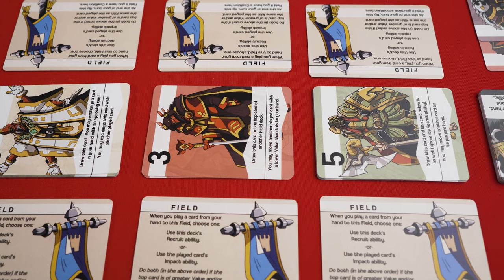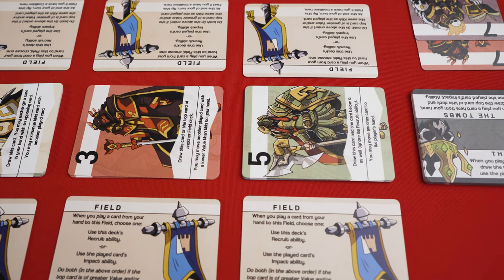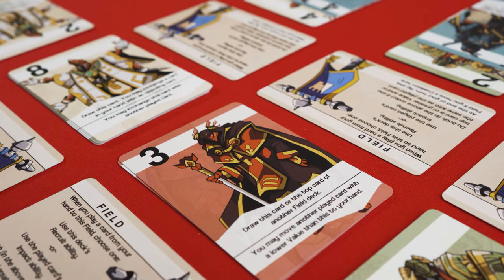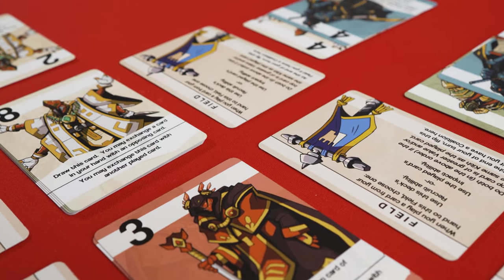Every field reminds you what to do when you play a card to it, and all cards of a single color have the same ability, so the text is repeated. When you notice this, it's really not so bad. While I generally err on the side of text over symbols or nothing at all, An Empty Throne perhaps leans a little too far in that direction, as it does add to the visual clutter of an otherwise stripped-down game.